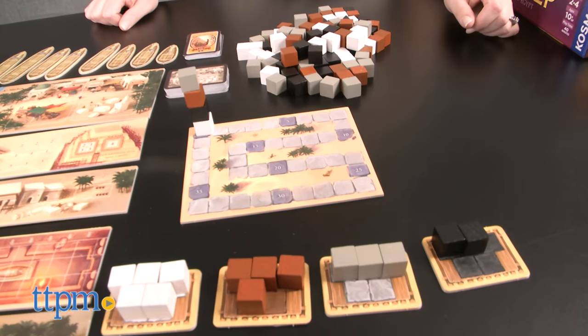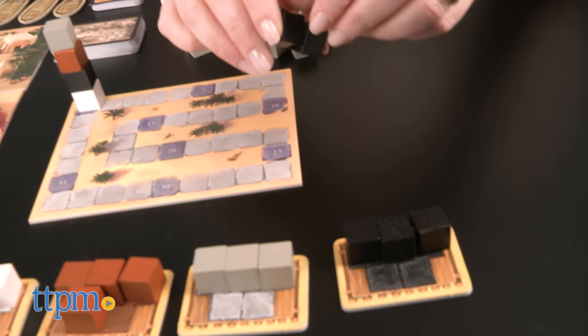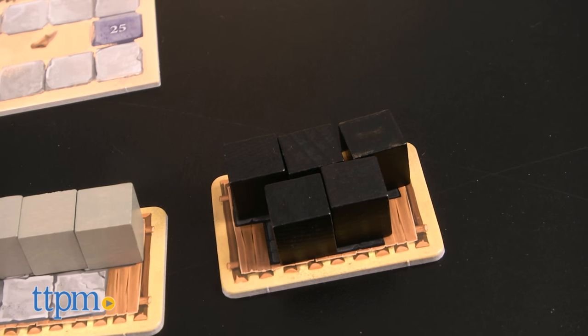On your turn, you can choose to do one of four actions. The first option is to add stones of your color from the stone quarry and place them on your supply sled token. Your token can hold up to five stones.